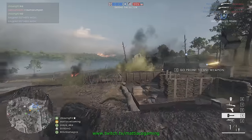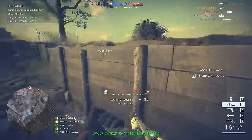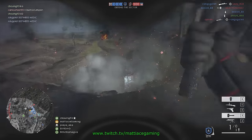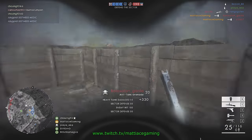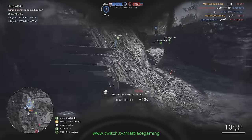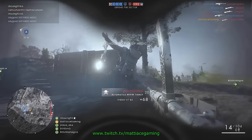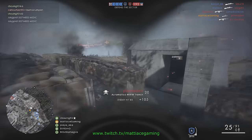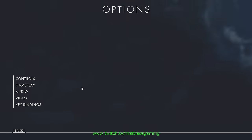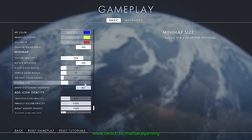Number 7: situational awareness and map awareness. One thing that plays a big part in this is your mini-map. If you do not like the default size of the mini-map, you can change it. I think the default value is 100 — mine is at 225, but even bigger is very common. To change the mini-map, click on options, go to gameplay, scroll down a little bit, and drag the value to whatever you want it to.